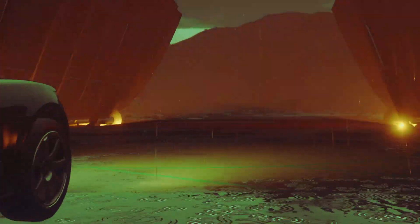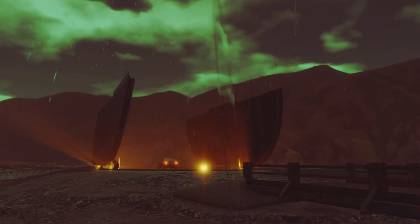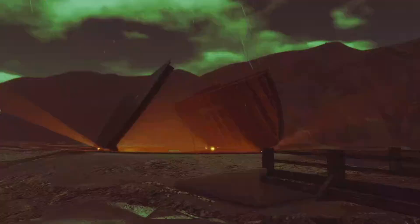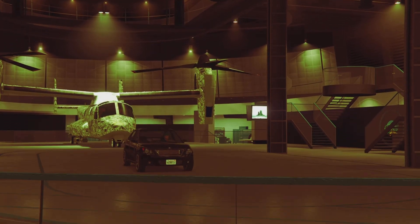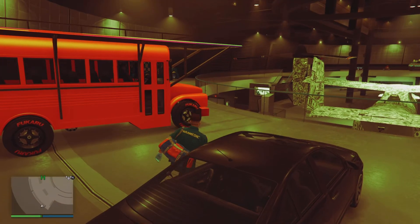The first step: make sure you put one street vehicle inside your facility, and then the rest of the cars should be any car you don't mind losing. Make sure your facility is completely full with six random cars you don't mind losing, and one street car.